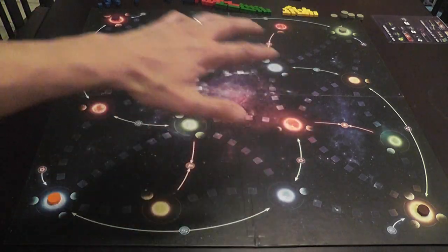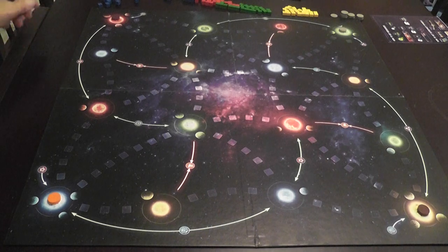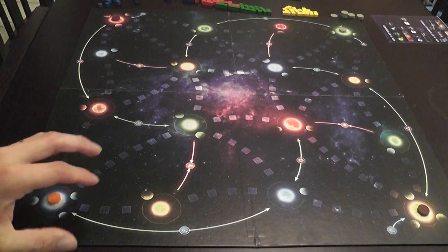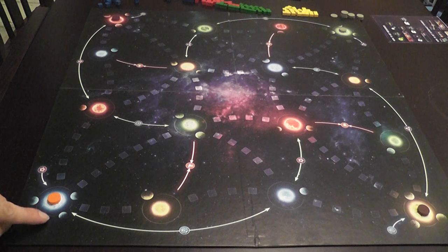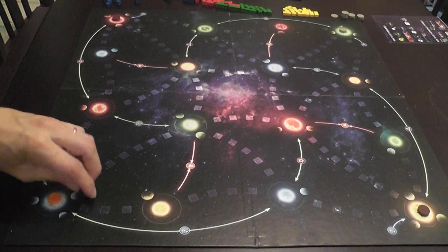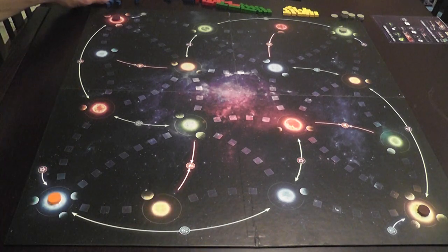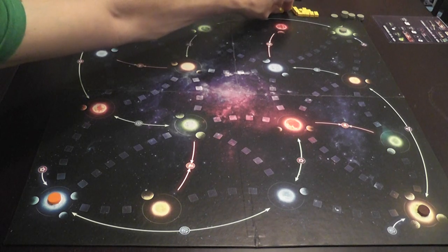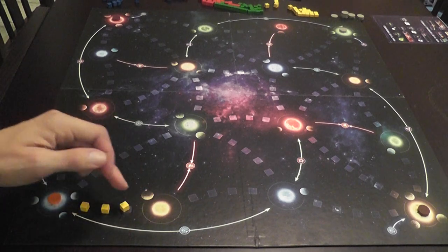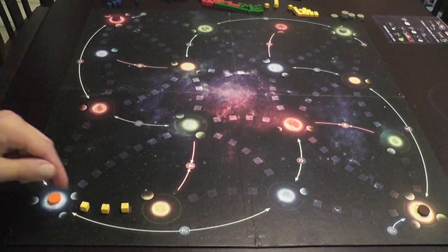Here's the board of the game. It represents a sector of the galaxy where players are fighting for supremacy. In the corners you see the areas where players place their starting base — represented by wooden discs — which is your home system and where you start to expand. Systems have a number of planets from one to three, where you can place cubes to settle planets. You also see connections made of lines of squares that need to be filled with cubes, allowing you to move from one system to another.